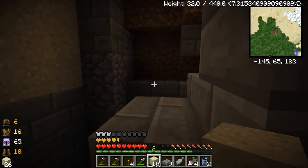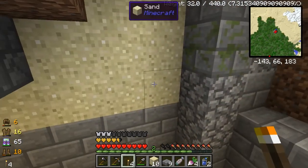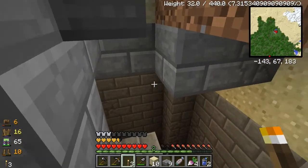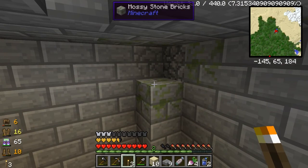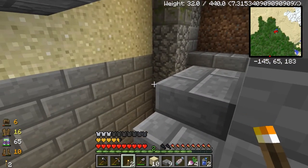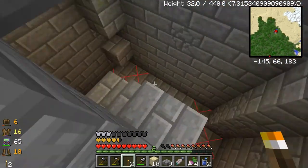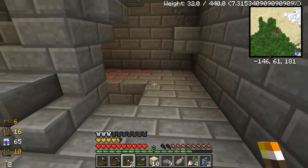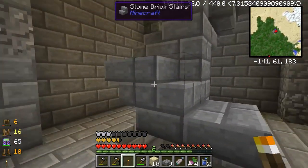I don't believe that a creeper will explode torches that are over there, but I don't know for sure, so let's do a quick check to see where the spawnable spaces are. Looking pretty good until we get down here — when we get down here we're gonna need a torch there.